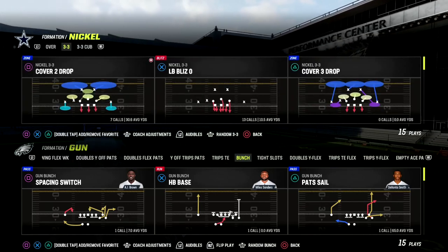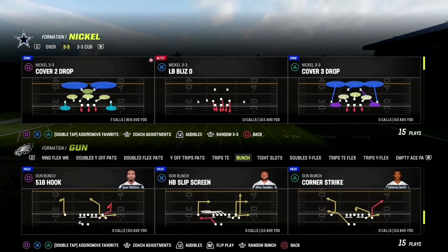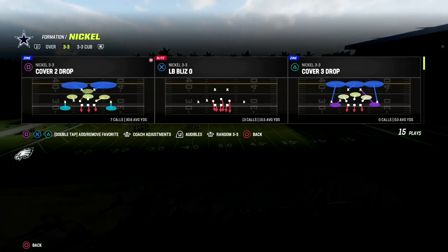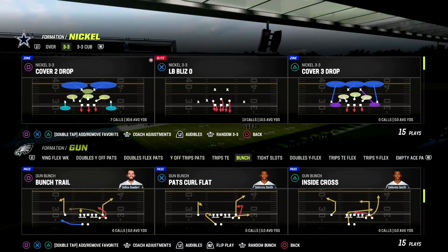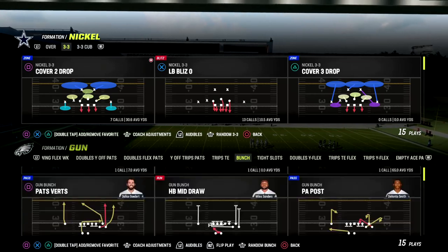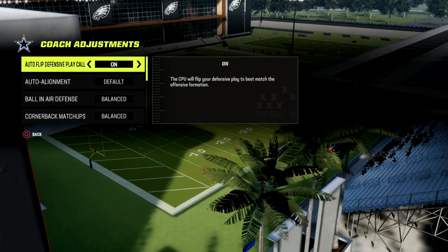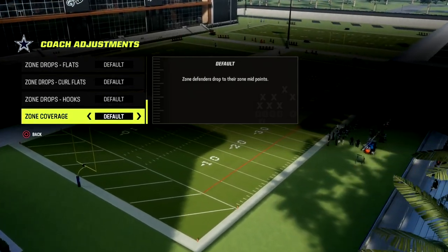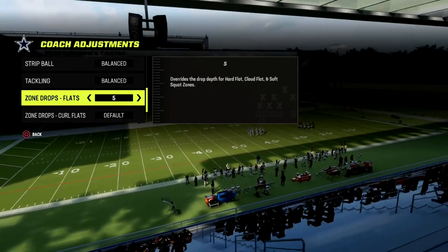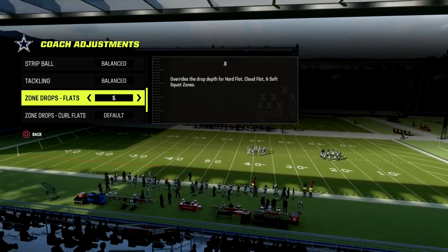I wanted to talk briefly about a coverage defense that I really like right now out of the nickel 3-3 cub. Let me set a couple of key audibles. We're going to work out of the Patriots offense just to show a couple different types of concepts you're probably going to see. For coaching adjustments: put your zone coverage on match, and importantly take your flats and put them on five — you can put them on ten, but my recommendation is five.